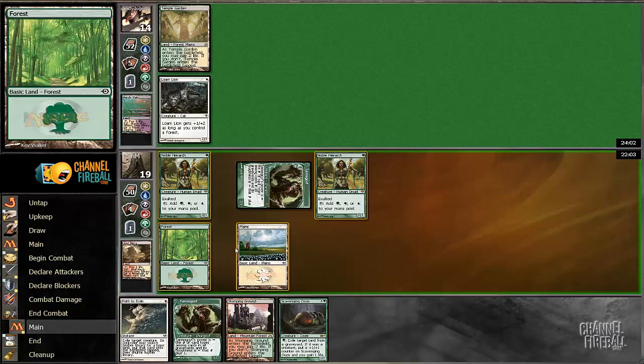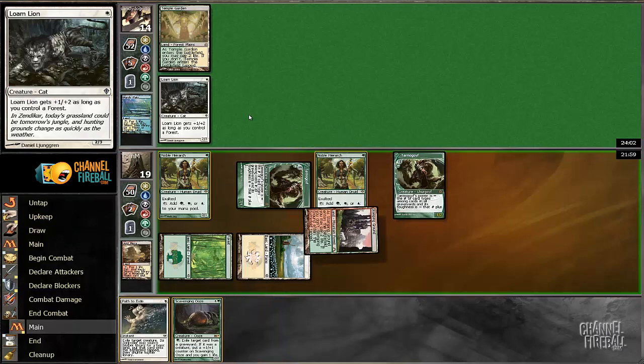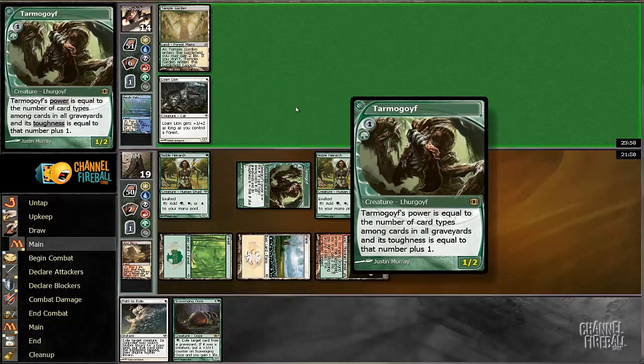Now I'll play Scavenging Ooze, I think. And I should also play another Goyf. Now we can only use our Path if we need to, to get both of them bigger. We'd much rather bolt than have the creature go to the graveyard.